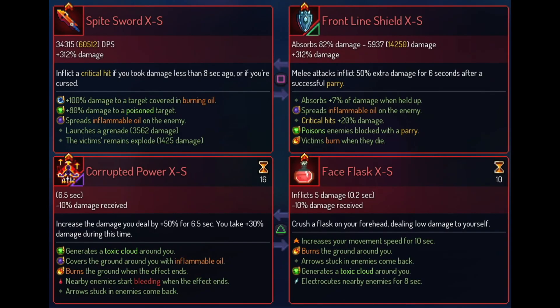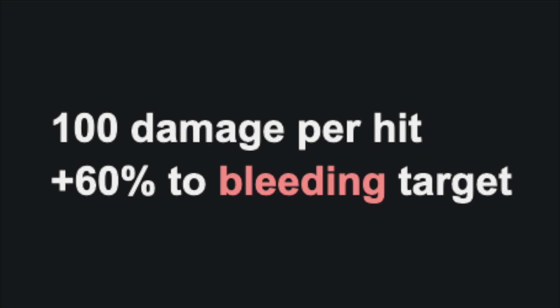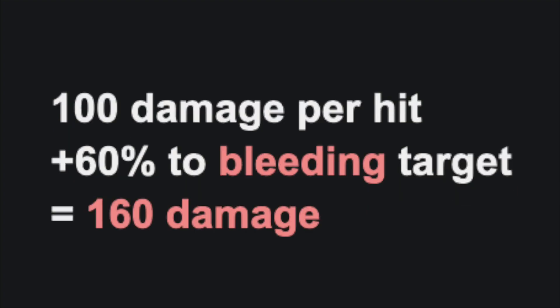The two main mechanics that make Face Flask a great item and an amazing pair with Vengeance are affix synergies and multiplicative damage. Synergies on an item are the colored words on affixes that grant additional damage or effects to an enemy that has that particular status effect. You'll see these as plus 60% damage to a bleeding target, or plus 100% damage to a target covered in burning oil. One of your best ways to maximize damage in Dead Cells is to find synergies between your items to grant extra passive damage boosts. Imagine you have a sword that does 100 points of damage — if that enemy was afflicted with the bleed status effect and the sword had the plus 60% damage to a bleeding target affix, the sword would hit for 160 points instead of 100.